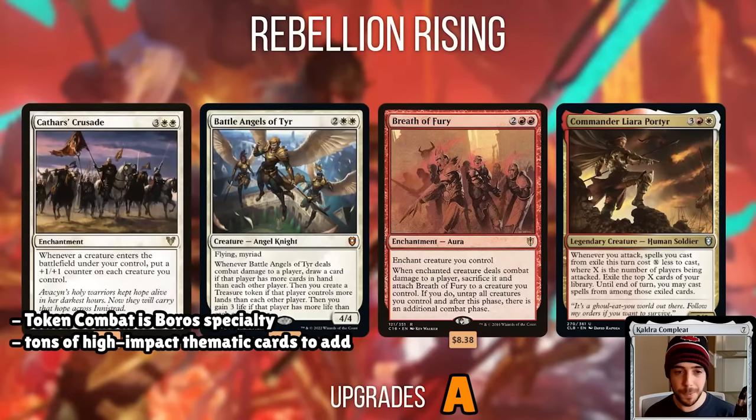The deck really shines when you start upgrading it. Combat and token generators are heavily supported in Boros colors — white has amazing token generators and red is all about combat, extra combats, and combat triggers. Cathar's Crusade is one of the best anthems in the game. Battle Angels of Tyr makes tokens. Adding red gives you extra combat steps like Breath of Fury, which is near-infinite in the deck, and Commander Liara Porter is insane card advantage. There's a ton of potential with these powerhouse cards, so I'm giving the upgrade potential also an A.